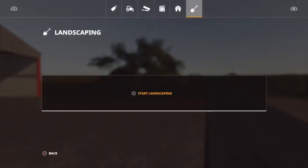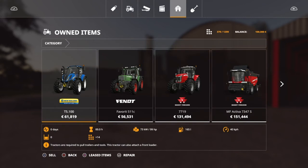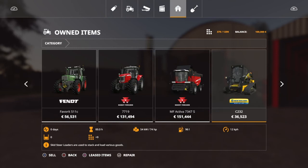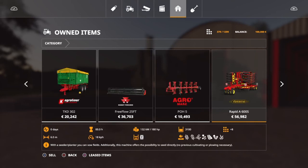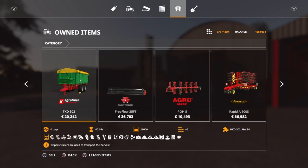So what do we start with and what's the slot count? It's really nice actually — the slot count is only 379. And you start with quite some good equipment: the New Holland T5, Favorite 511, the Massey Ferguson 7, the Massey Ferguson Activa 7347, a skid steer loader, a farm truck, a trailer, a decent trailer, a header, a plow, a pretty good 6-meter seeder, a fertilizer spreader, and a trailer header. So that's your starting equipment.